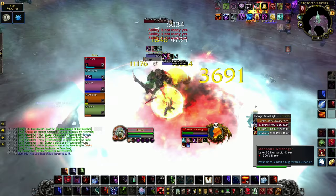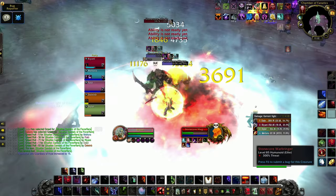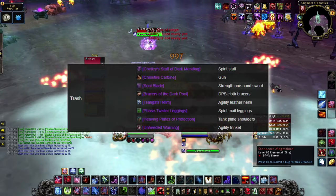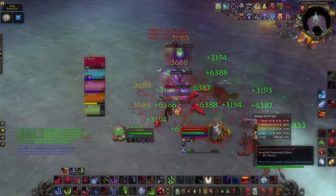This guide will be tailored towards people hitting 85 within the first few days of Cataclysm release. If you join a bit later, you'll have a few more tools at your disposal, like Bind and Equip Epics from the first raid tier, and tier gear from Baradin Hold. With that said, here's how to go about gearing in Cataclysm Classic.